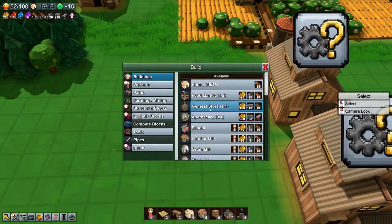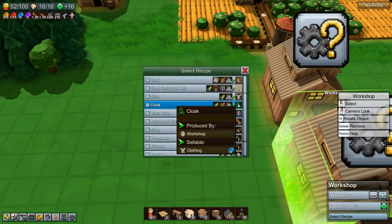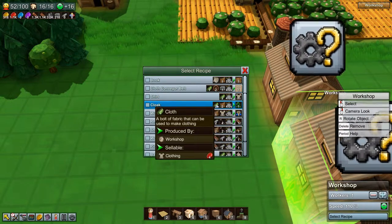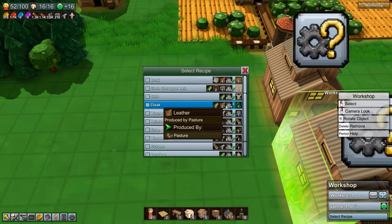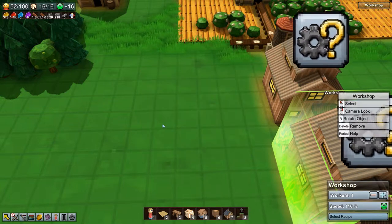Alright, so what are we going to need for cloaks? We're going to need two cloth and two leather. That's not too bad.